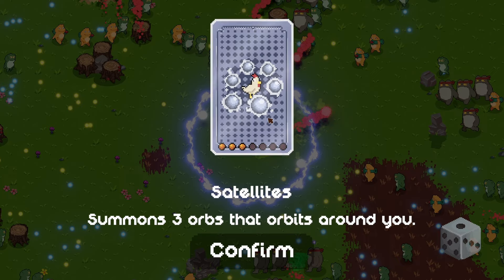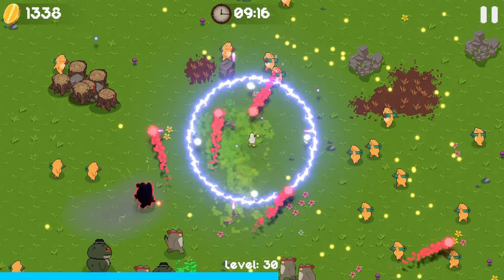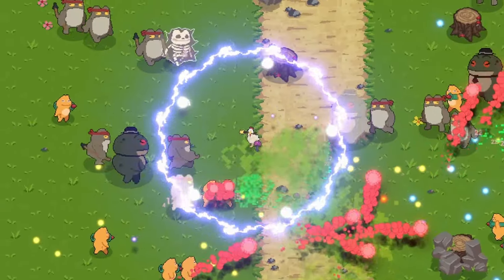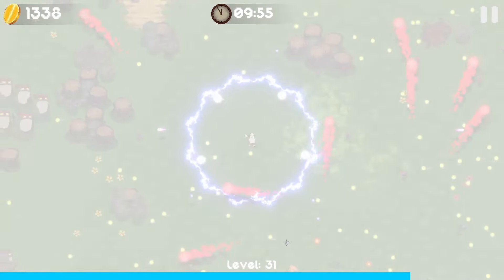We can take more satellite orbs - that's very good. And we can upgrade our salt rain again - now it's doing 10 damage every second to all these frogs. Is that a bigger frog? There are just so many ranged frogs - they're like the worst enemies ever.